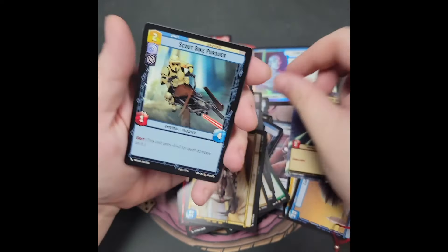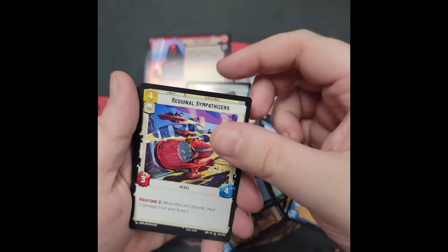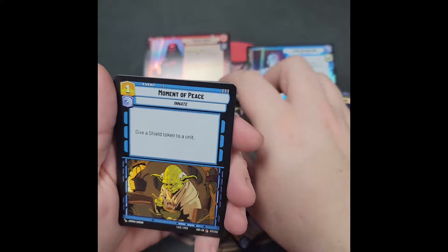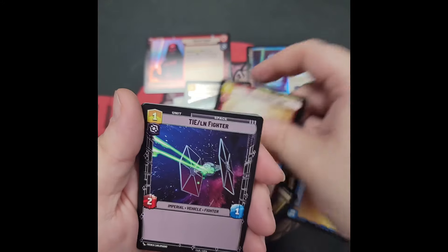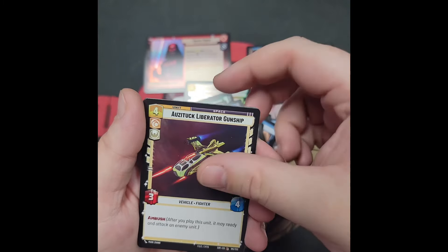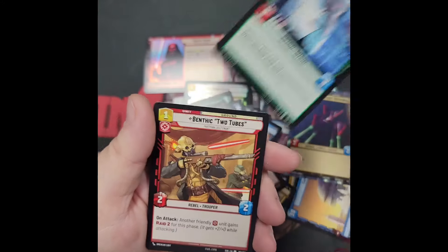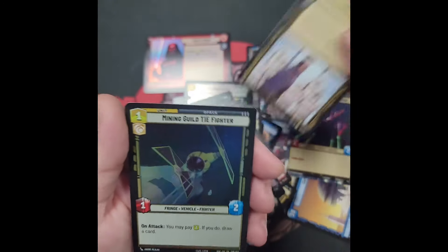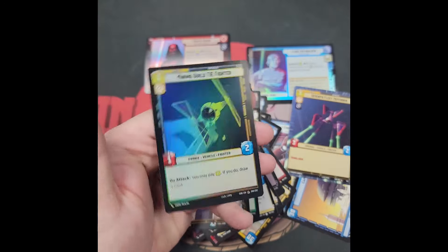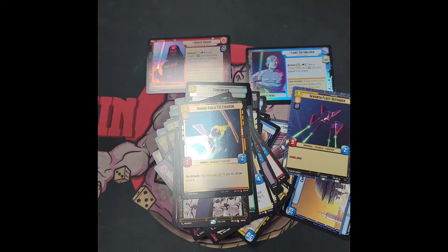Pack number five. We've got one of my favorite droids, IG-88, Chopper Base, Scout Bike Pursuer, Arden Sympathizer, Regional Sympathizers, Patrolling V-Wing, Moment of Peace, Occupier Siege Tank, a Thai LN Fighter, Waylay, Azatuk Liberator Gunship, Ezra Bridger, Conal Uleran, Benthic Two-Tubes, I Had No Choice, and a Foil Mining Guild TIE Fighter.